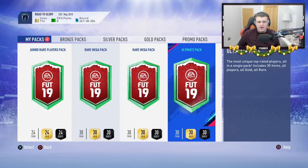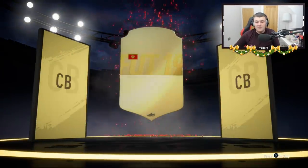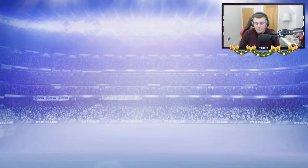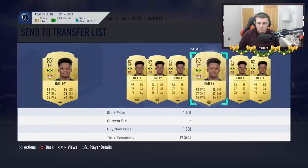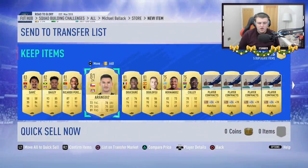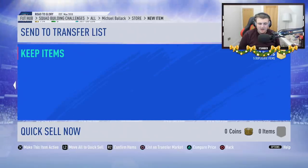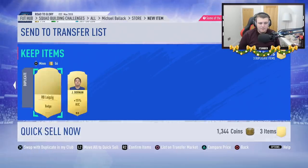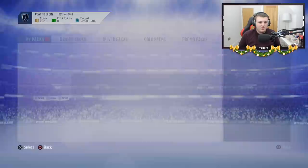We have two rare mega packs, an ultimate pack, and a 100k pack. Let's do the two rare megas first. No walkout in the first one. It's going to be Savage — doesn't sell for a lot, about 1,500 coins. About 1,000 coins here, another 1,000, another 1,500 — let's call it 4,000. Then five discards of 3,000 coins — so about 11,500 coins from that rare mega pack. Rare mega pack number two: we got Socrates, selling for 4.6k. Getting about 2,000 in consumables — so about 15,000 coins from the second rare mega pack.